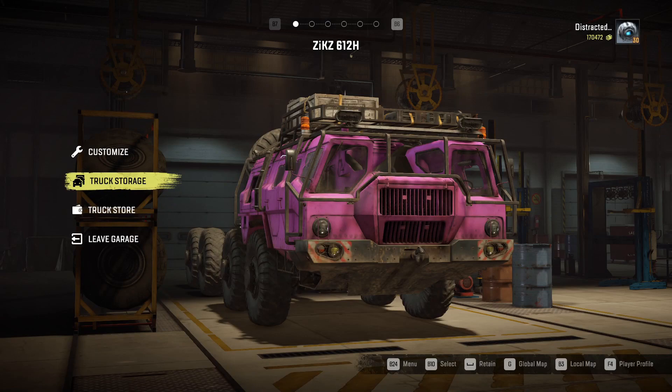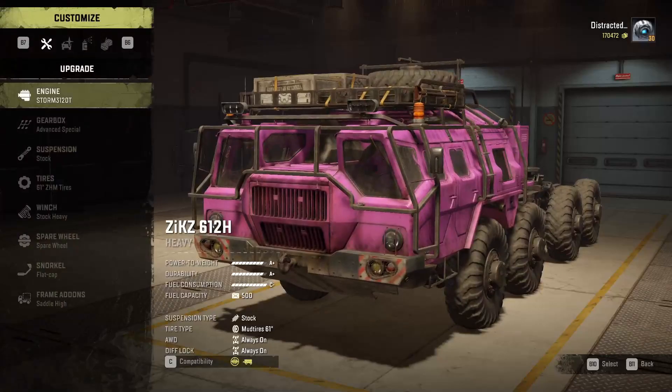Hello and welcome back to SnowRunner. On Thursday they released a new DLC which includes this big thing here - the Zix 612H Mastodon. It is a returning vehicle to the series; it was in MudRunner and Spin Tyres, and now it is here. Let's just say it's pretty good.